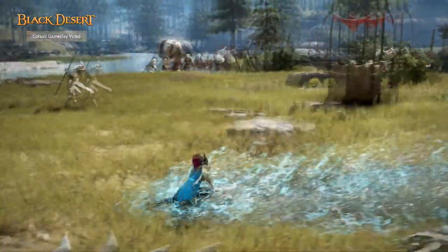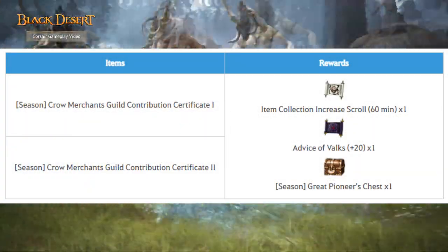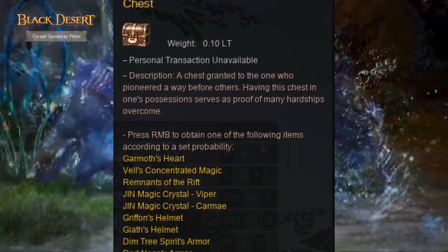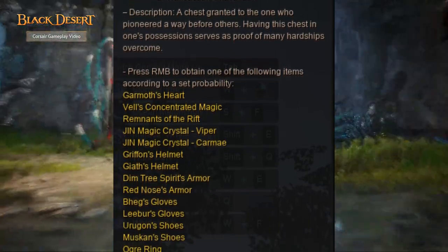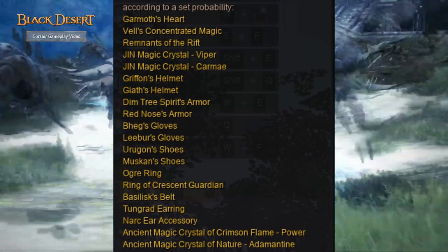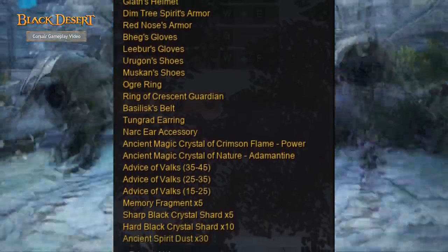Lastly, we have the Crow Merchant Guild Certificate, which is used to do a daily quest that gives Loot Scrolls, Advice of Vox 20, and this Pioneer Box, which has some awesome rewards like Vells and Garmoth's Heart, Boss Gears, and of course the usual accessories as well. There are 15 of these, which means you can get 15 of these boxes for more chances to get accessories. And if you purchase the 600 Pearl Black Spirit Pass, you can have an additional 15 for even more chances.